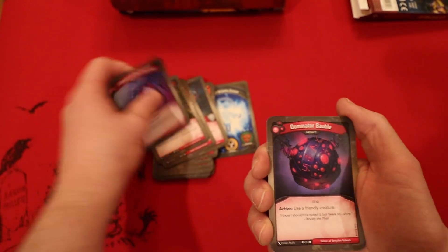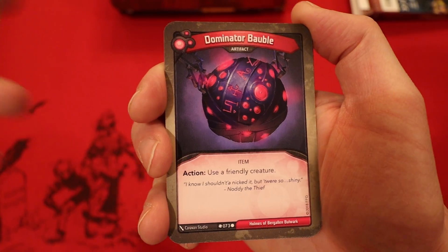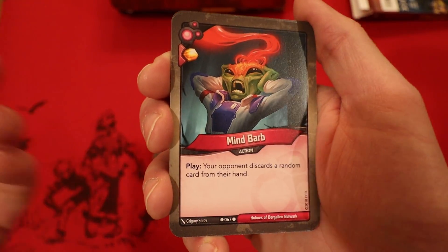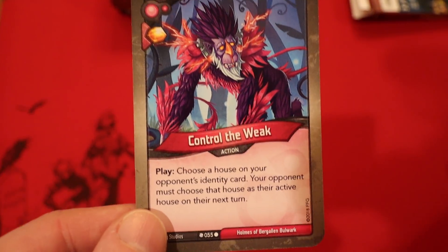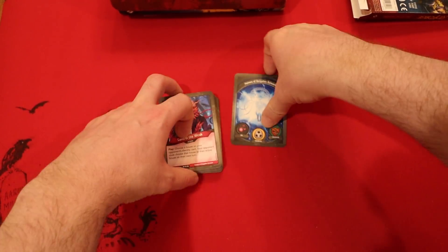Dominator Bobble — whenever you use it, you get to use it as a friendly creature. This is nuts. Mind Barb — an Amber whenever you play it, your opponent discards a random card from their hand. And Control the Weak — Amber whenever you play it, you force your opponent to play a particular house of your choice.